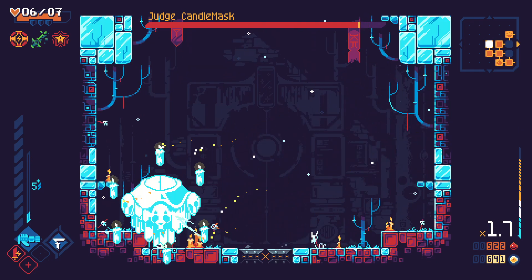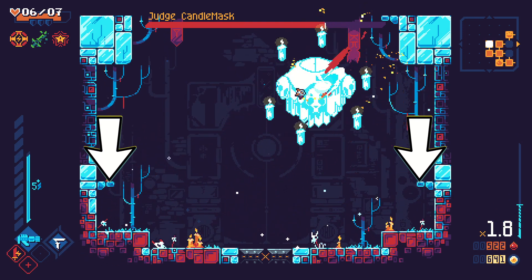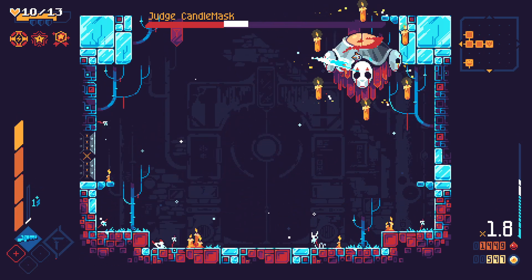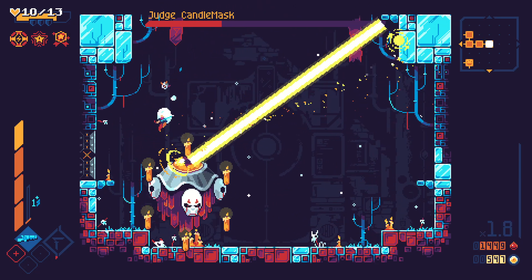The Candle Mask Judge has two blind spots, in the bottom right and left corners, under these ledges. Most attacks can't get you here. When it starts a laser on an angle, it'll fan the attack up and around, meaning you'll have to hover and fly ahead of the beam.